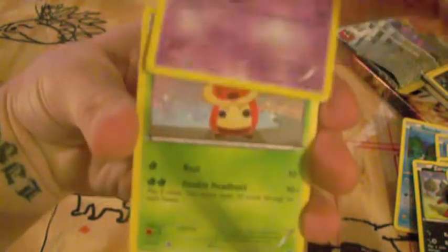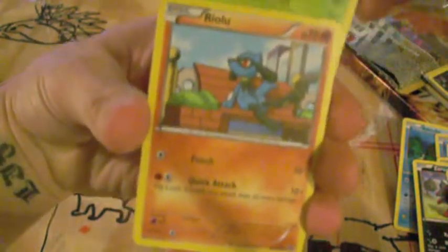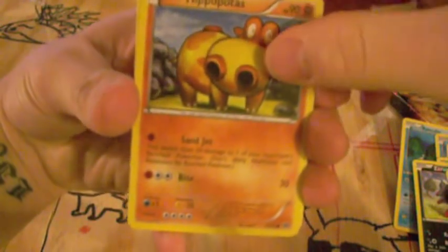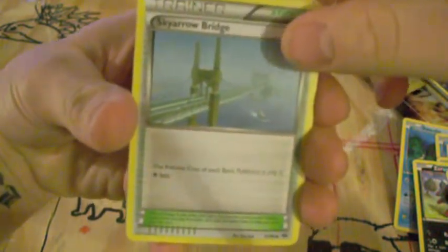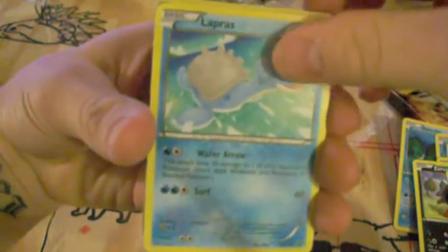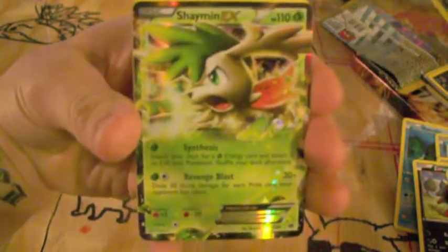Eligim, Krikatot, Rylou, Ferroseed — how the heck do you say that — Basculin, Sky Arrow Bridge, Lapras, the Trainer Card, Scraggy, and the Shaymin EX! Woo!